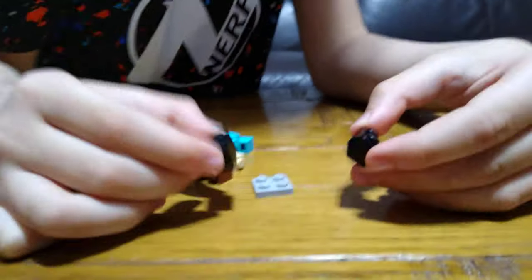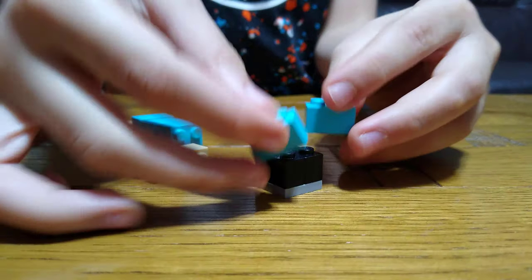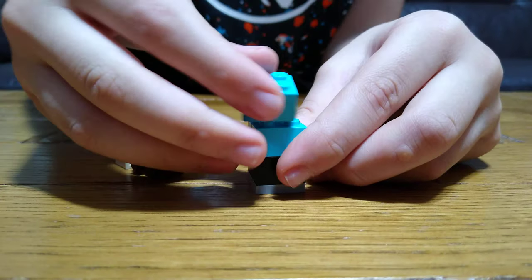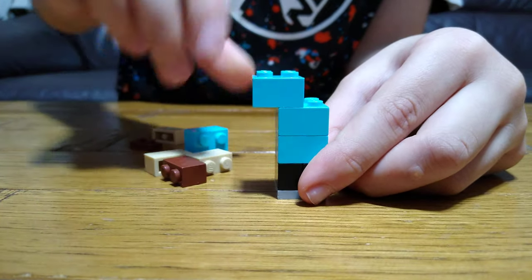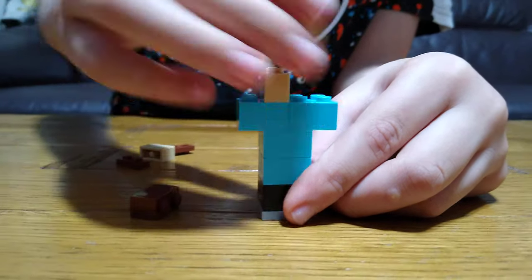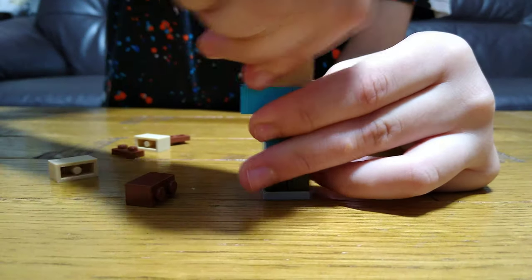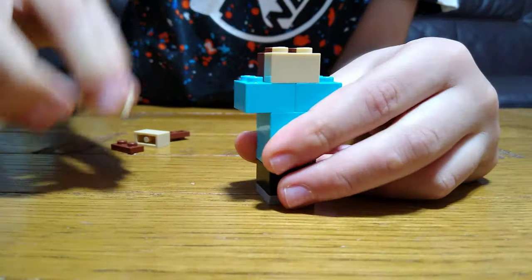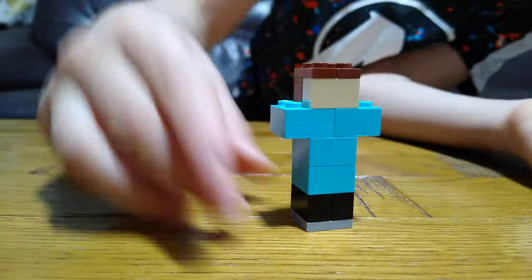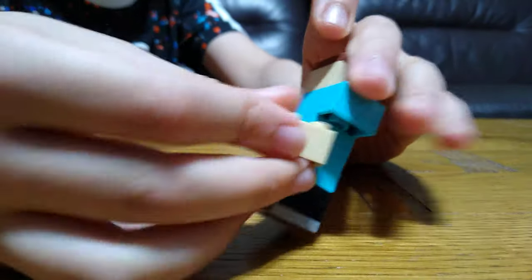First we're going to get this piece, then get these black legs, then these blue ones, then get another one. We've finished most of the body — well, nearly all of it — and now for the last part: the arms.